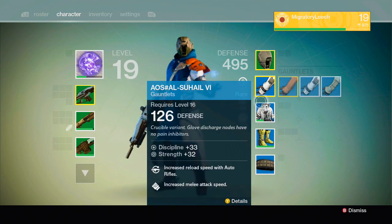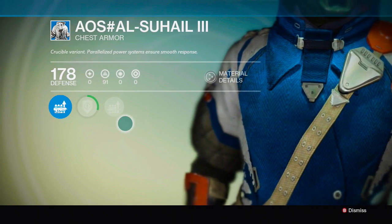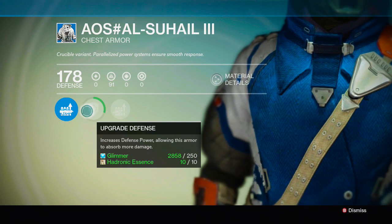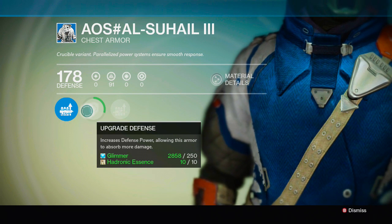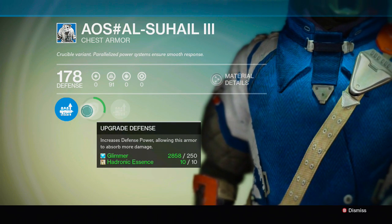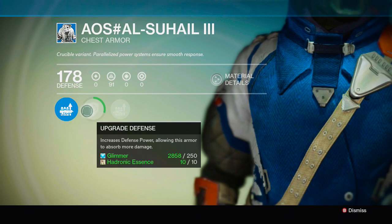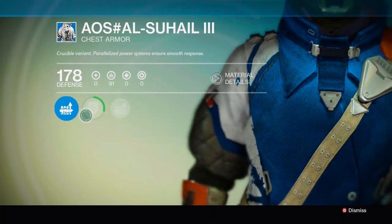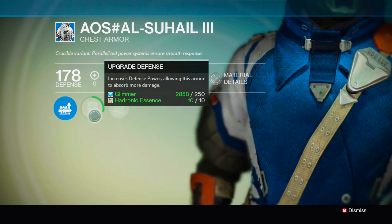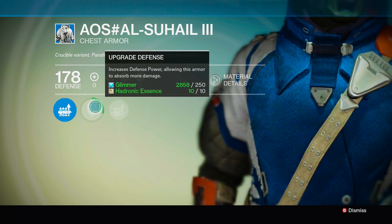After you get that, when you have it and you want to level up — like in my case this chest armor — if I wanted to level it up I would need 10 hadronic essence and 250 glimmer. I have 10 hadronic essence, so when I finish getting that bar all the way up I'll be able to use it. Before you can use hadronic gear or anything like that, you have to at least have this circle leveled all the way up, and once it's a completed circle you can select it and use your hadronic essence to level your gear up.